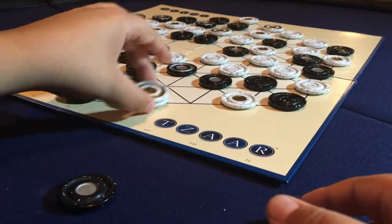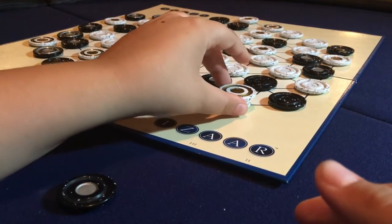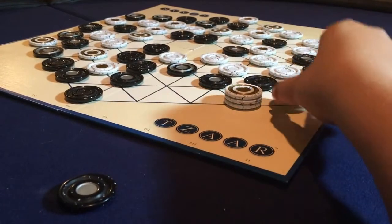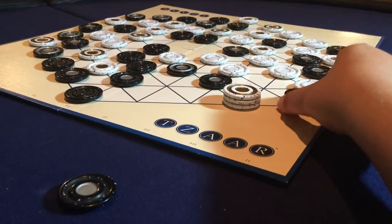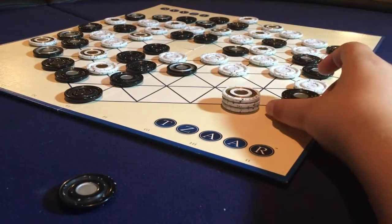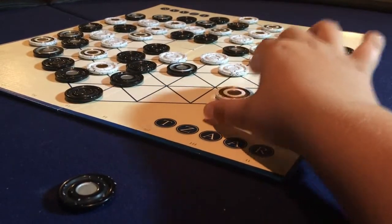To capture a stack, it must be equal to or greater than the stack you are capturing. This stack can capture that one, but a smaller one cannot capture a bigger one. If a stack is equal in size, it is able to capture. And if the opponent's stack is larger, the smaller white stack would not be able to capture it. This is how you play ZAR.